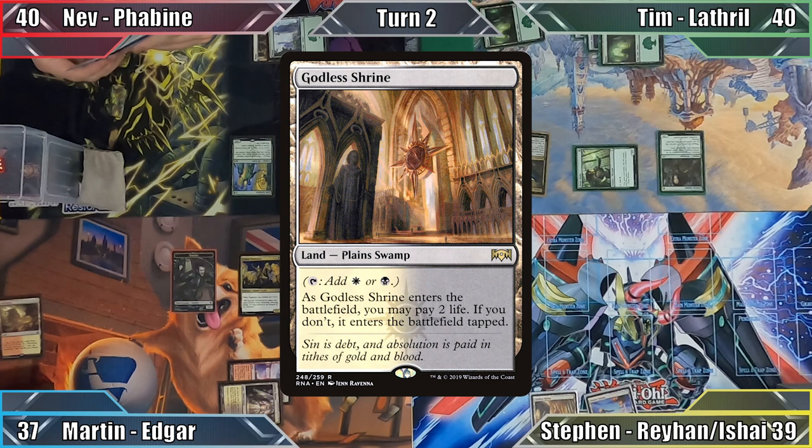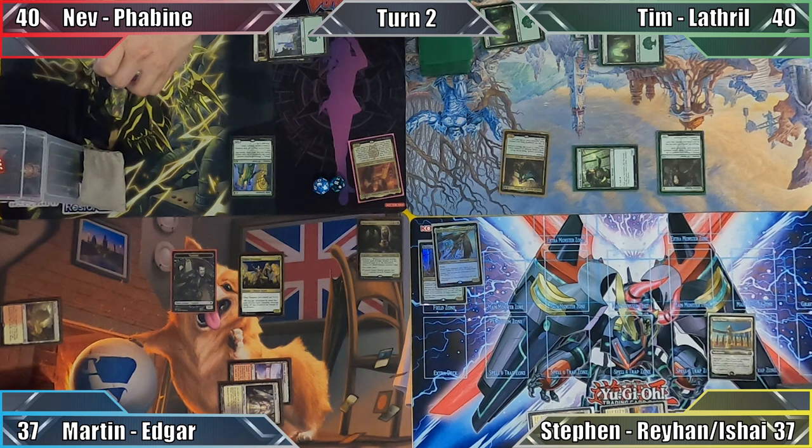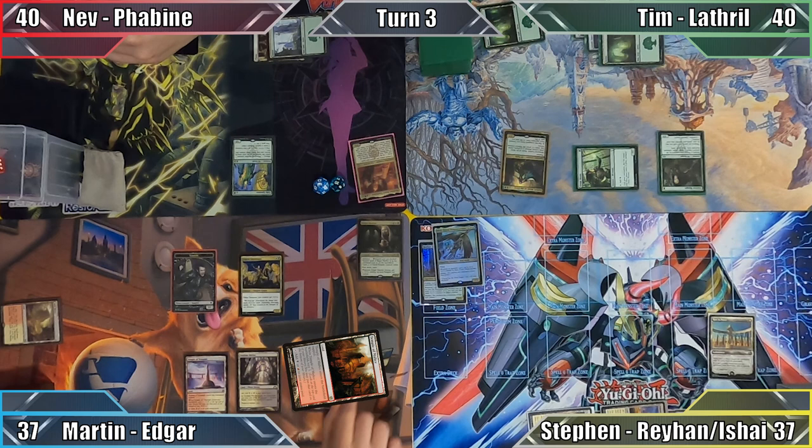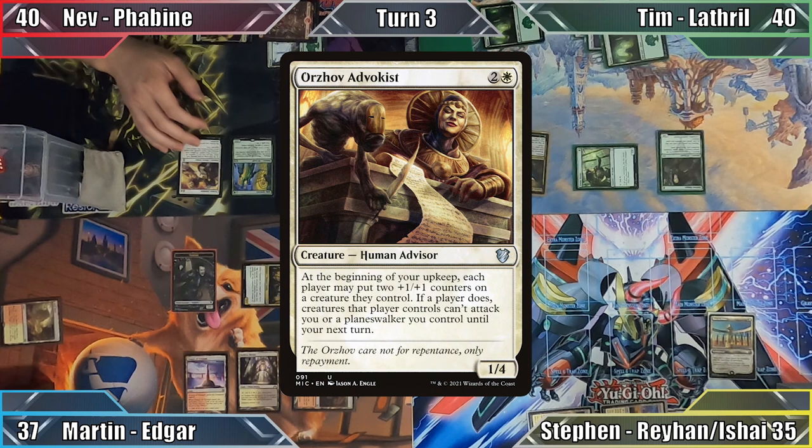Steven also plays a Godless Shrine, paying two life to have it enter untapped, and then casts Rest in Peace. The Fetchland in Martin's graveyard is exiled, and Steven passes the turn to him. I begin my turn by playing Temple of Malady and choose to keep the top card of my library where it is. Moving to combat, I attack Steven with my Lieutenant dealing him 2 damage, and pass the turn.